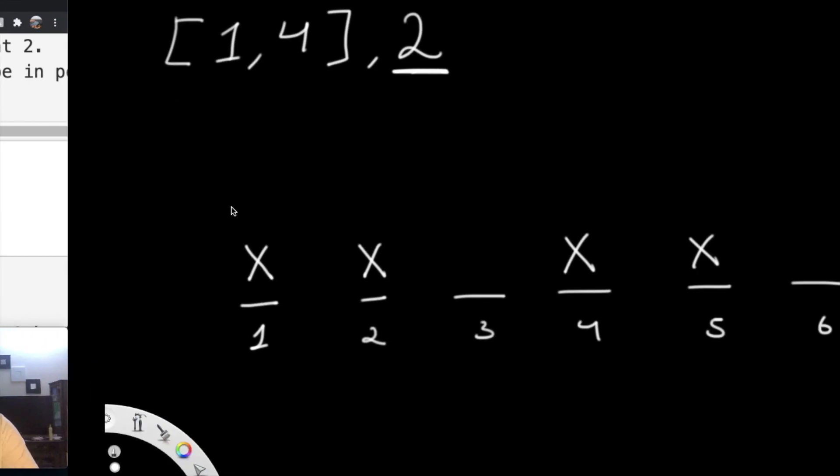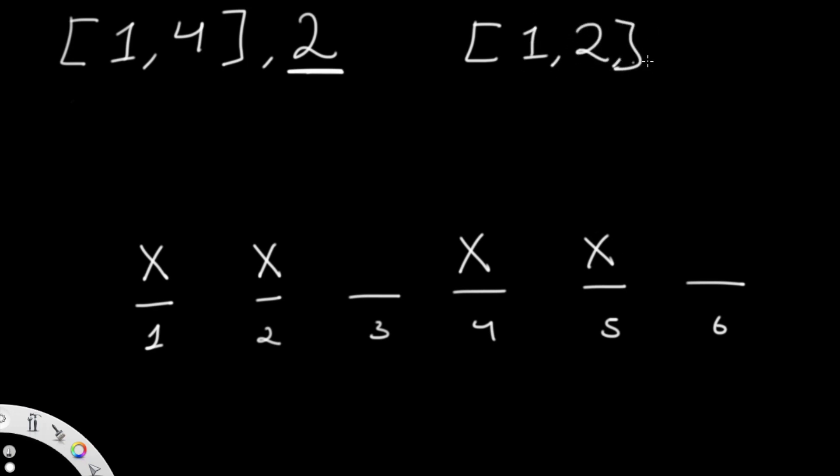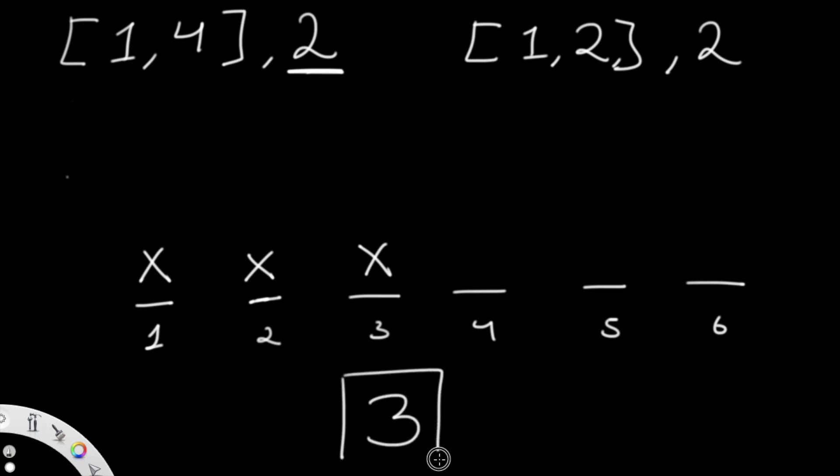Let's do one more example: time series [1,2] and duration 2. At time 1 we have 2 poison marks. The tricky part is that at time 2 Ash is already poisoned, so the poison just continues until the duration runs out. When Teemo attacks at time 2, the poison already exists so we skip to the next interval. Even though Ash is attacked twice, the poison only lasts for a total of 3 time units.